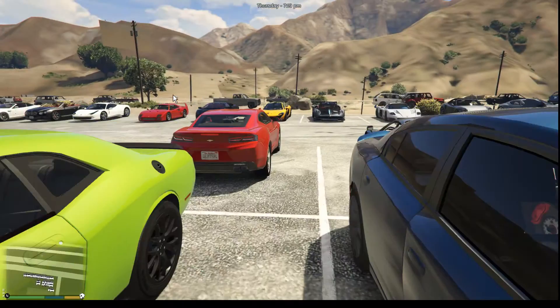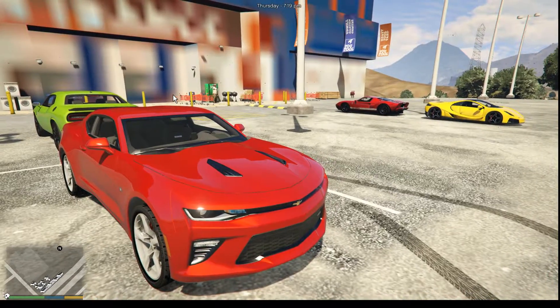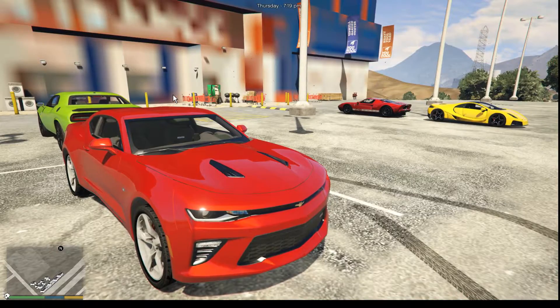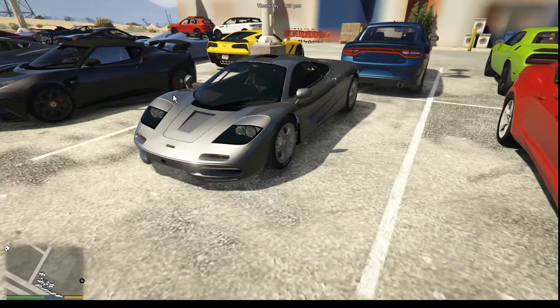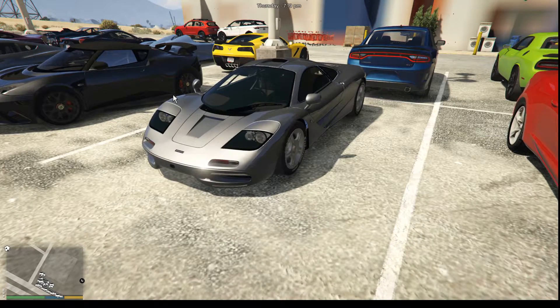Behind the Challenger is the Chevrolet Camaro SS — this year's 2016 model, that's quite nice. Beside that, a classic sort of classic — the McLaren F1.